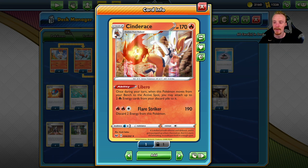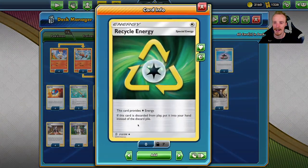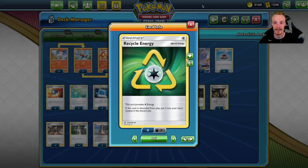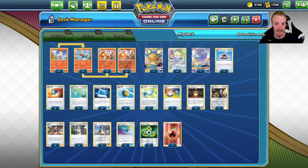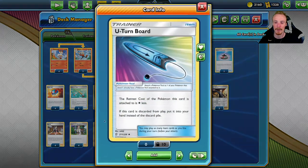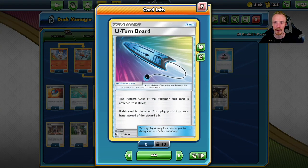The Libero ability lets you, once during your turn when this Pokémon moves from your bench to your active spot, attach two Fire energy from your discard pile to this Pokémon. It has a retreat cost of one energy, which is really important because it allows us to use Recycle Energy - retreat to a different Cinderace and reattach the Recycle Energy plus two Fires from your discard pile to attack with another Cinderace. It also works really well with the U-Turn Board.